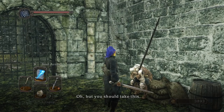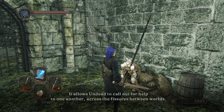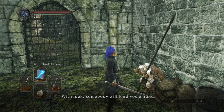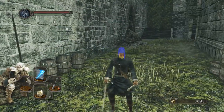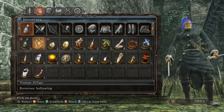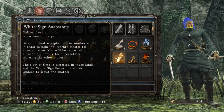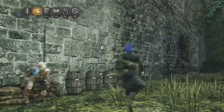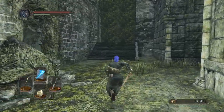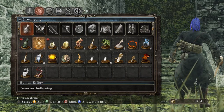But you should take this — it allows undead to call out for help to one another across the fissures between worlds. With luck, somebody will lend you a hand. Solaire was the one who introduced the original white-signed soapstone — this kind of has less impact, admittedly. Be summoned as a phantom to another world; in order to help the world's master for a certain time, you'll be rewarded with a token of fidelity. The flow of time is distorted in these lands, and the white soapstone allows undead to assist one another. It's weird that Patches essentially gives you that.